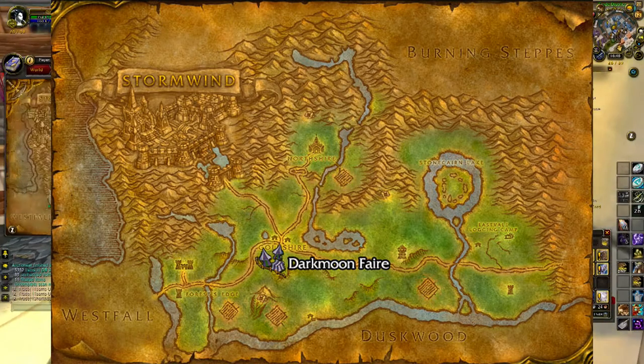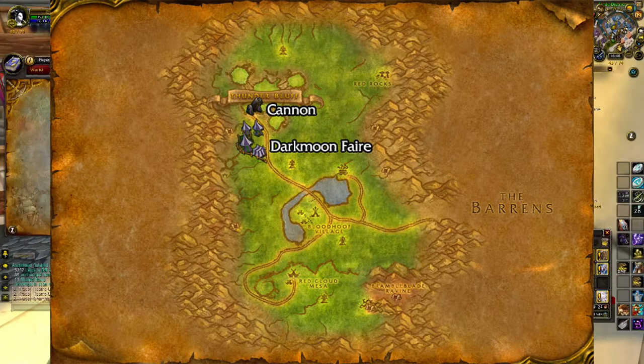Once you've bought your items, go and find your Darkmoon portal. For Alliance it's in Elwynn Forest, right outside of Goldshire. For Horde it's in Mulgore, right outside of Thunderbluff.